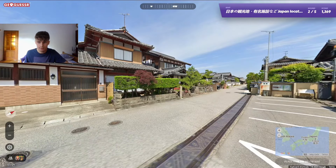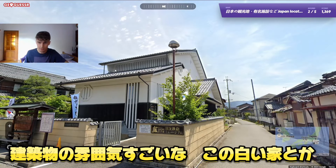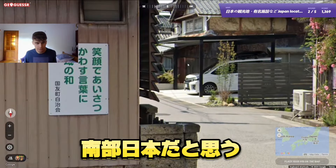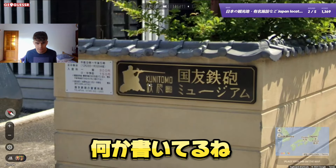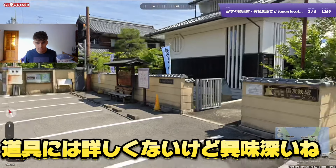Wow, the architecture here is incredible — these houses, and that beautiful white one as well. It looks absolutely insane. We are probably in southern Japan; there are some mountains in the distance. There's also a guy with what looks like a shotgun or sniper rifle, not sure.